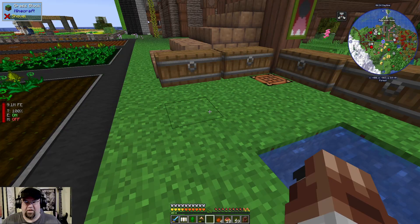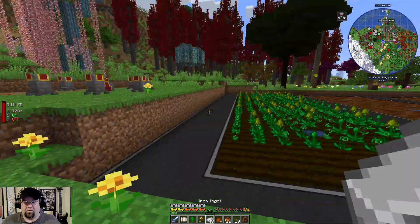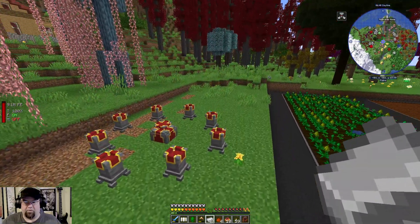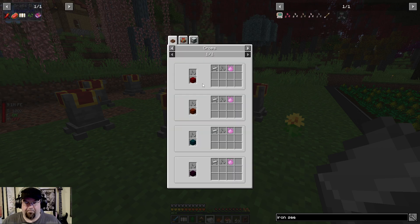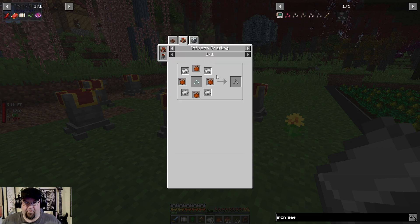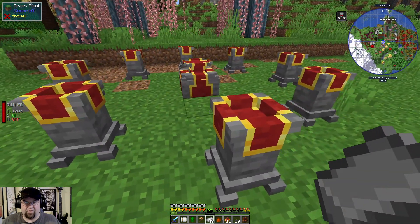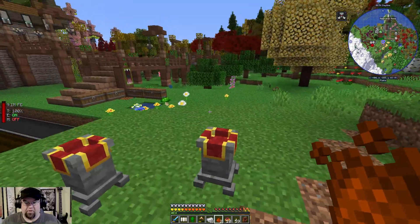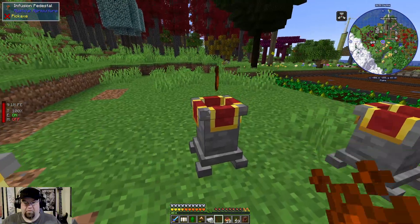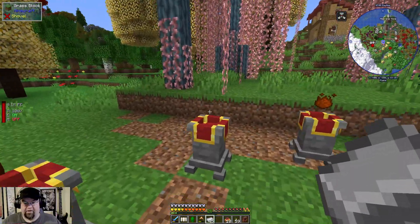So then we take iron, which I already have over here. The recipe was iron, iron, iron, iron — and tertium, tertium, tertium, tertium. So north, south, east, west is tertium. Boom. Boom. Boom. Boom. And then iron, iron, iron, iron.